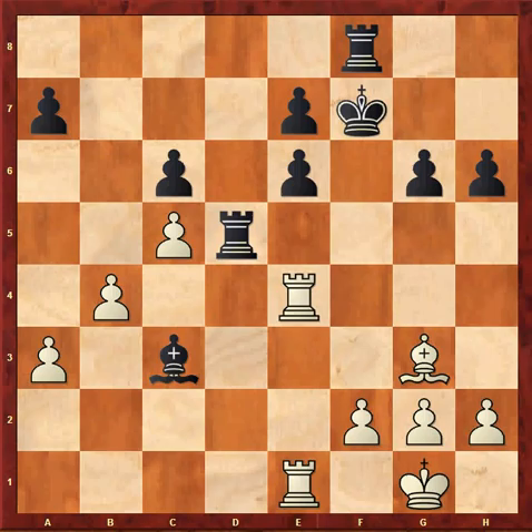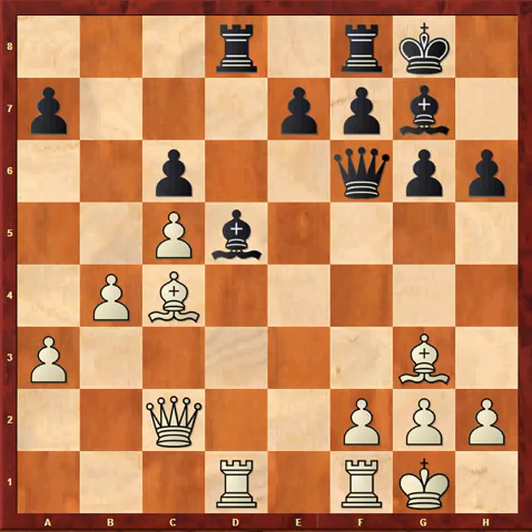Re3, Bd4, Re4, Rd5, Re1, Bc3. The basic idea is that white has a hard time trying to attack these weak — or apparently weak — pawns.